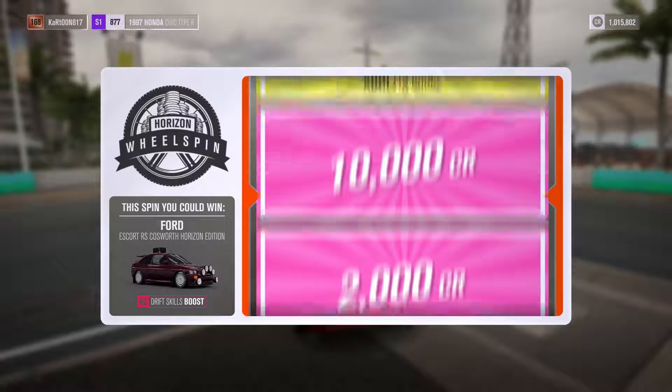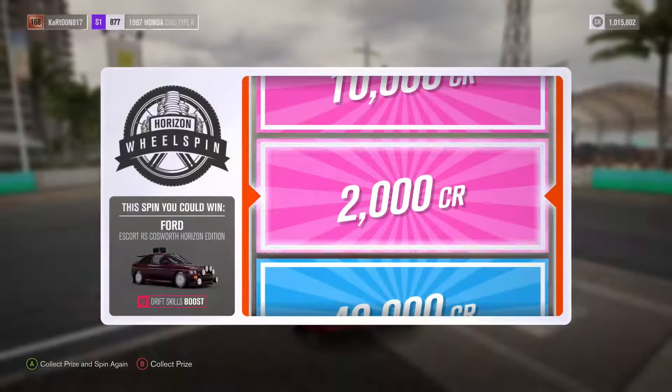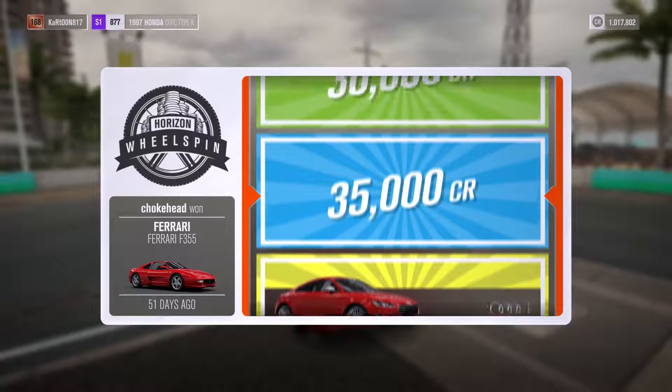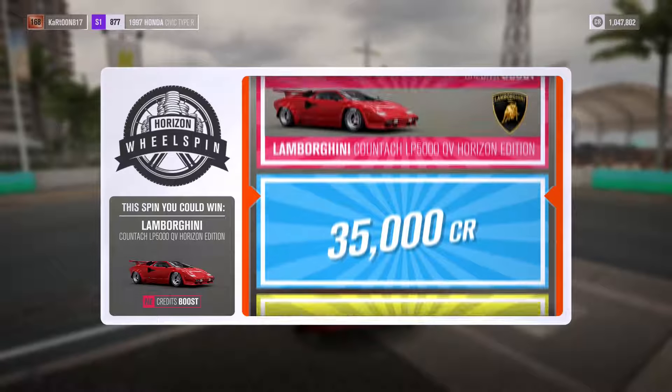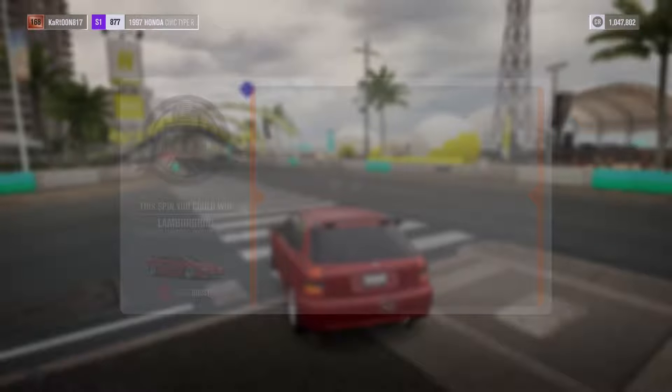Let's do it again — we got a 4S core, let's see what we got... 2,000 coins, Jesus Christ. Let's do another spin — all Ferrari, let's see if we can pull out a Ferrari... 30,000 coins. Last spin — the Lamborghini, come on let's get it! Yes! Now let's get to this Honda Civic real quick.